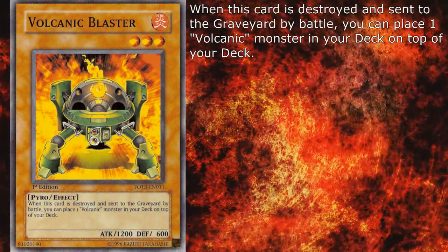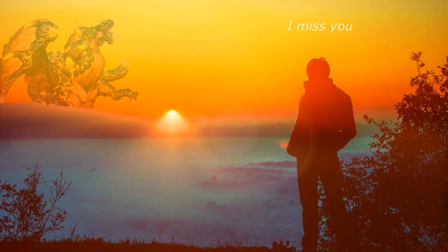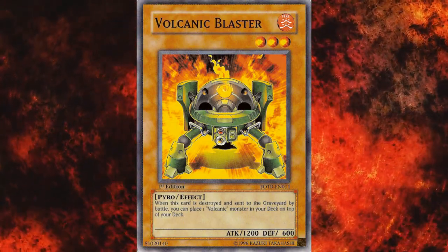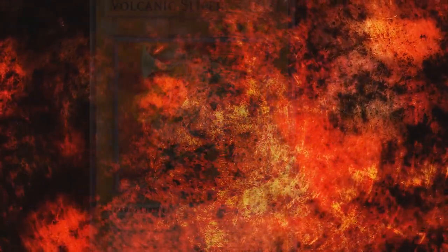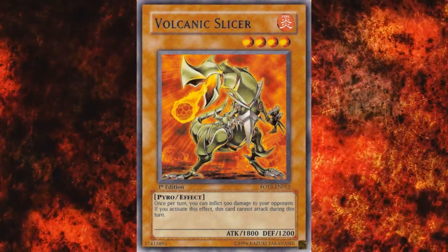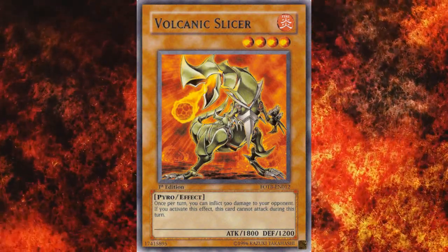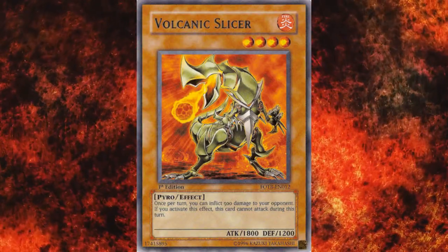Volcanic Blaster is the other level 3 — 1200 attack and 600 defense. When it's destroyed by battle and sent to the graveyard, you can place one Volcanic Monster from your deck on top of your deck. It is the only archetypal way to search any Volcanic Monster, but this gun jams more often than an M16, which is not something you want clogging up your deck. It's an irrelevant piece of the first wave that has no place in modern variants — much like Volcanic Slicer. It's a level 4 with 1800 attack and 1200 defense, and once per turn you can inflict 500 damage to your opponent, but this card cannot attack during that turn. There's not much reason to run Slicer nowadays as the game has gotten way too fast for any of his utility to come into play.